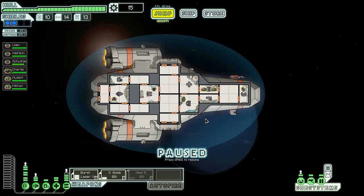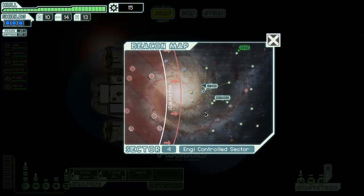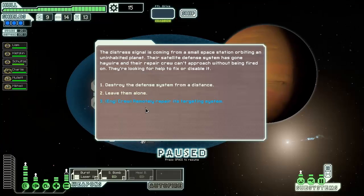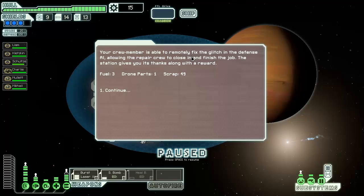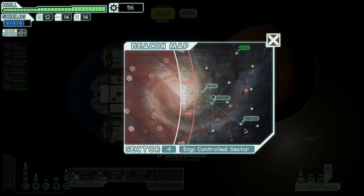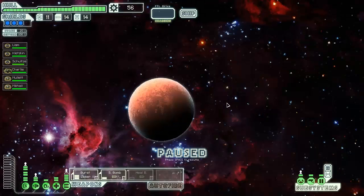Jump - I really don't want to get caught by the rebels. I'm afraid if I go down here it could be really bad, but I do have three layers of shields. Crew members are able to remotely fix the glitch - the defense system was attacking them. The station gives its thanks and a good reward. It's nice to have a very diverse crew.